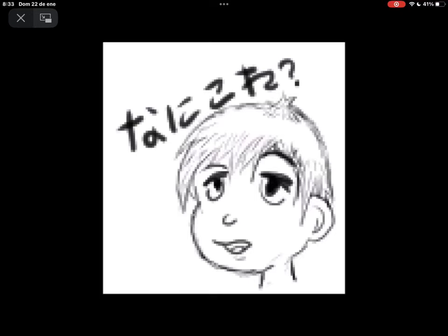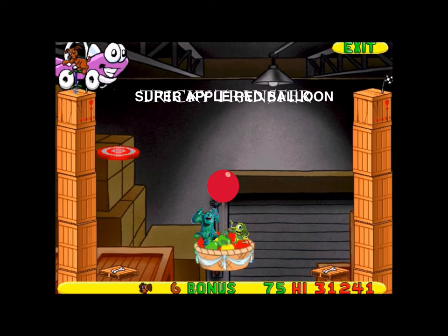Hey everybody, this is post-production Koo Impact here again, with more levels from the Artbark level pack of Let's Play Putt-Putt and Pep's Dog on a Stick. This level pack is going to get interesting from this point on. Artbark has used some of the tools that are in the game to make these levels, including a couple of unused things, as some demonstration for us.